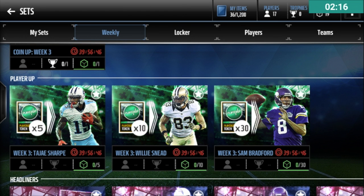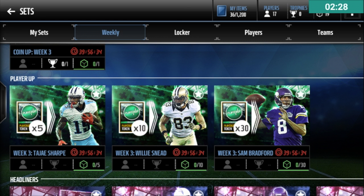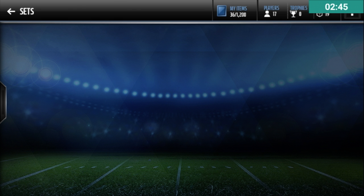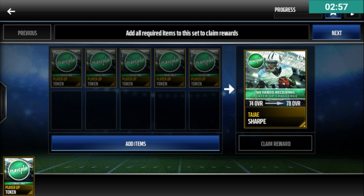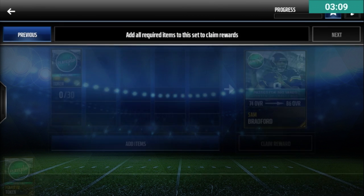Player-Ups are very good. It's the same concept as Football Outsiders — the more Player-Up collectibles you get, you can put them into the Tajae Sharpe set, the Willie Sneed set, or the Sam Bradford set. Each player has a challenge: if Sam Bradford passes for 360 yards or more, his 74 overall card becomes an 86. Willie Sneed at 120 yards receiving goes up to an 82 overall, and Sharpe at 50 yards receiving goes up to a 78 overall. If you're really early in the game — 62, 63, low 70s overall — you're going to need these sets. The Sam Bradford set really interests me, so I'll put my Player-Up collectible in there now.